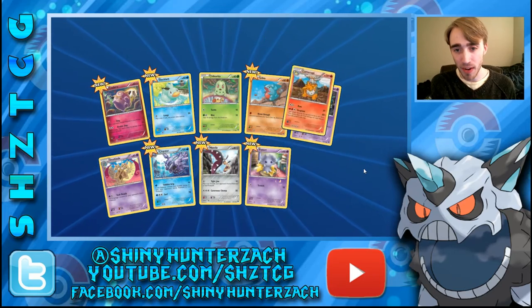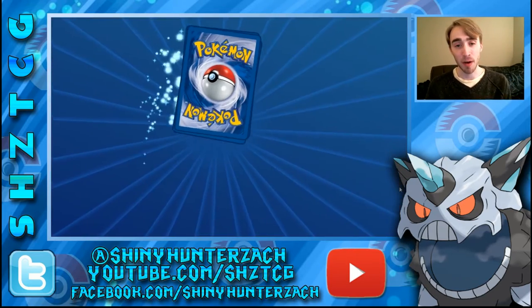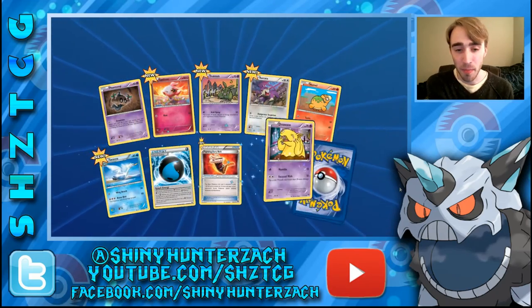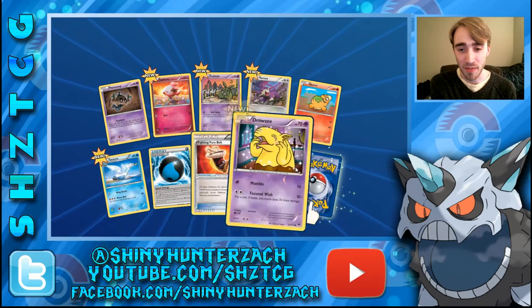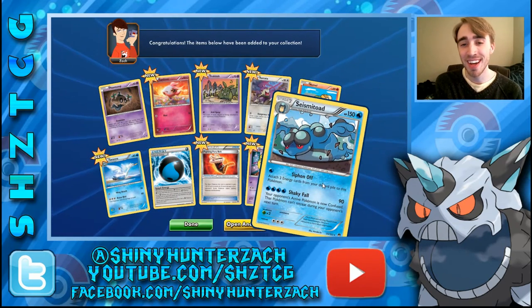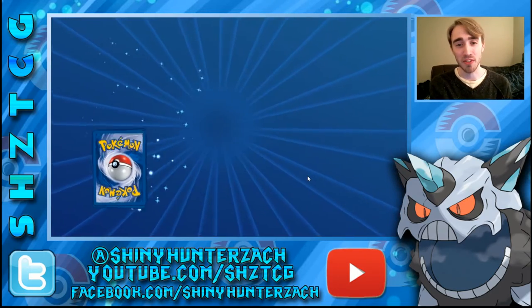Here we have a Reverse Espeon and a Rare Camerupt. Nothing too notable about that pack — we just got a bunch of Pokemon, no trainers, nothing really playable. We got another Fighting Fury Belt, which is nice, and a Seismitoad. Unfortunately not nearly as playable as the Seismitoad EX from Fury's Fist, but still kind of cool.